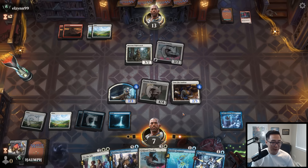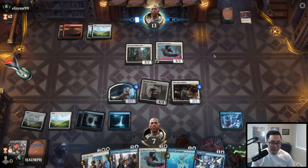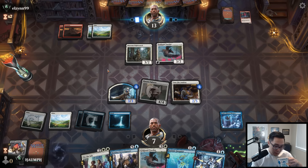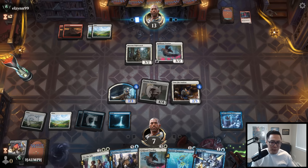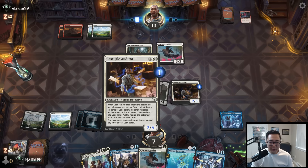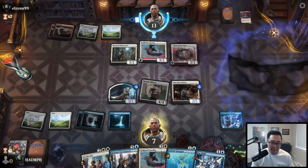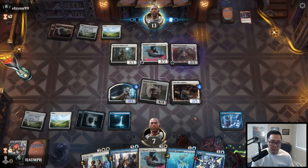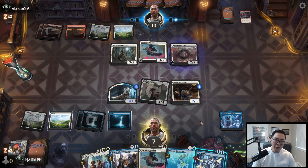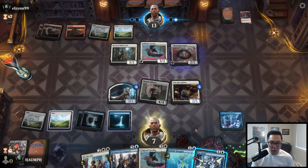You kept up 4 mana and have nothing. They could have On the Job — that would turn this into a 5/3. If they had Galvanize would they have used it on my 3/3? There's not a lot of removal that can kill the Auditor from this spot. But if I put Fae Flight on the Auditor, I won't be able to add an extra counter on the Vigilante. They can't really attack. Now my question is can I start getting in? I kind of just want to be using my mana every turn.